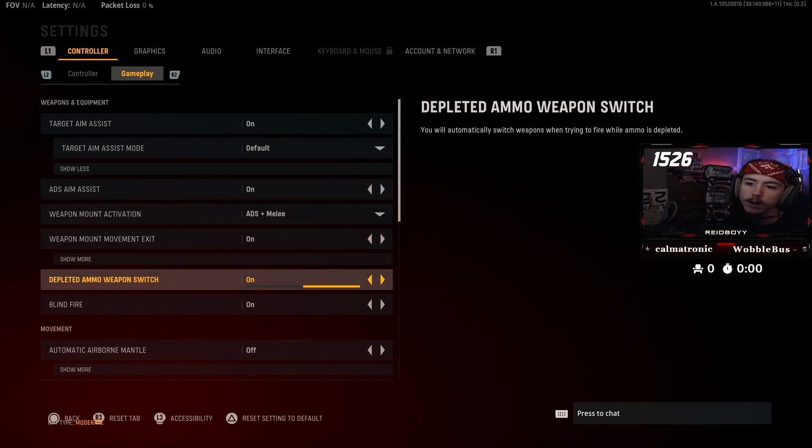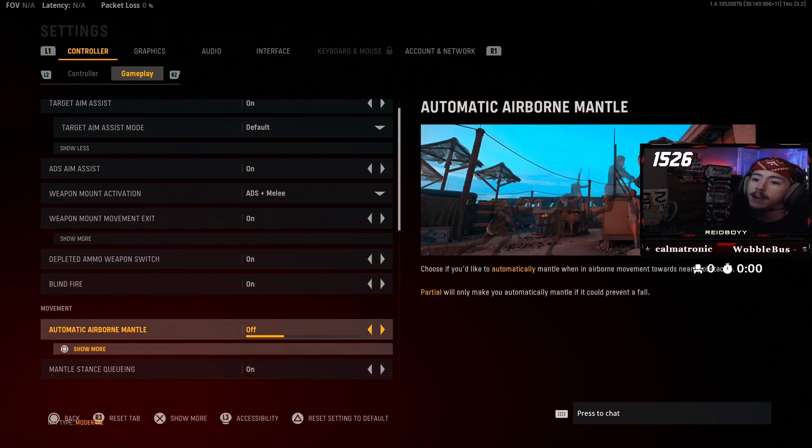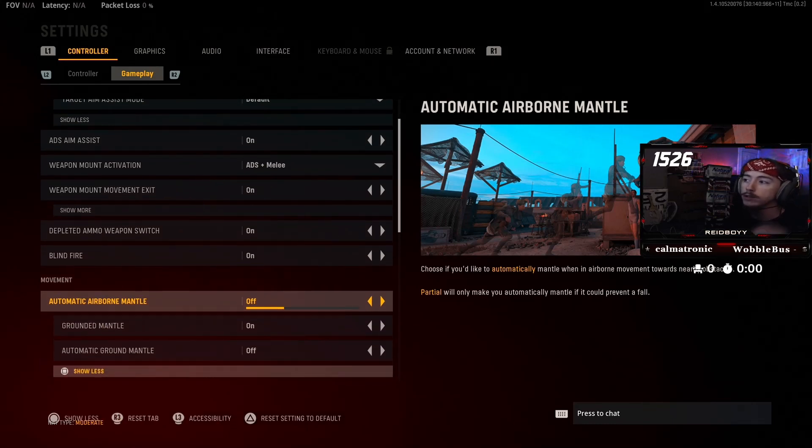When my ammo hits zero, I want it to swap guns automatically — it just takes a half millisecond off of things, maybe makes things faster when you're fighting somebody. Blind fire, I want that on. I don't know if it's going to be for some challenges or something like that, but it doesn't hurt to have this on. Automatic airborne mantle — this is one of the most frustrating ways for me to die in other Call of Duty games and in Warzone when I accidentally mantle on something I'm not trying to mantle onto. So I turn automatic airborne mantle off instantly. I don't ever want to accidentally grab onto the nearest ledge while falling.